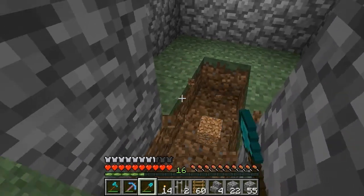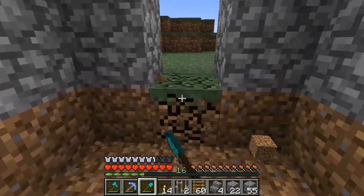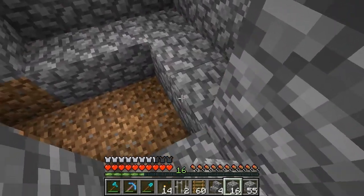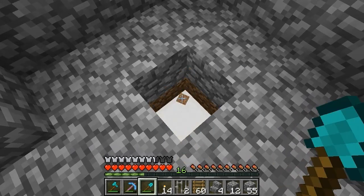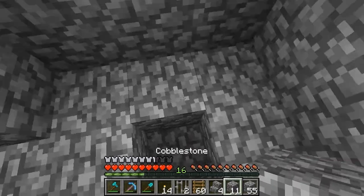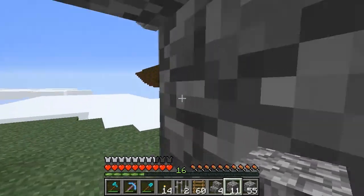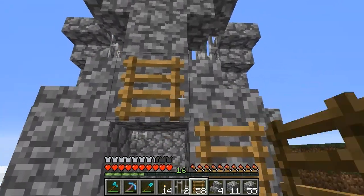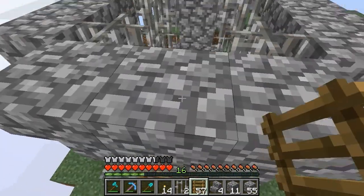I need to do some kind of floor in here and I guess I can just do cobblestone, but if you guys have any better ideas, leave them in the comments. I almost said 'leave them in the suggestions.' Apparently you can't place ladders on transparent blocks — I'll have to remember that.